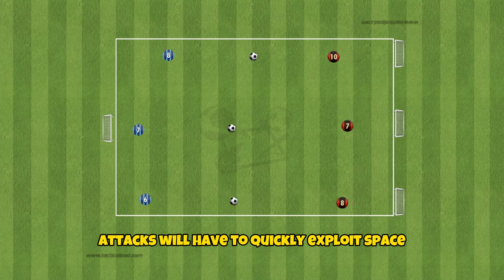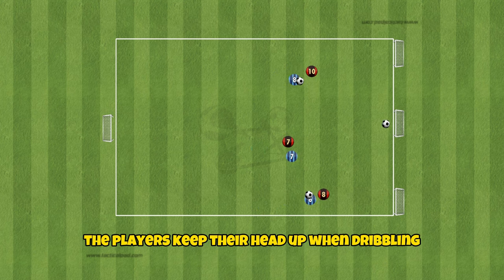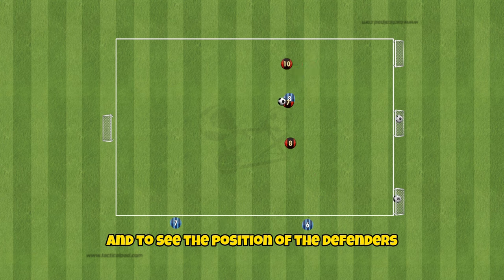Attackers will have to quickly exploit space and adjust to what is going on around them if they want to get maximum points. It is essential that players keep their head up when dribbling to identify spaces to attack, to see what goals are free, and to see the position of the defenders and their teammates.